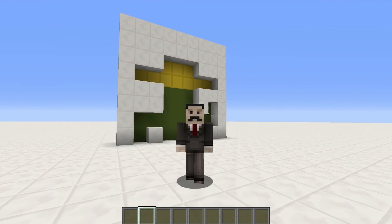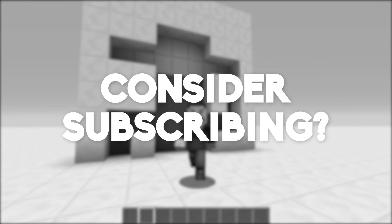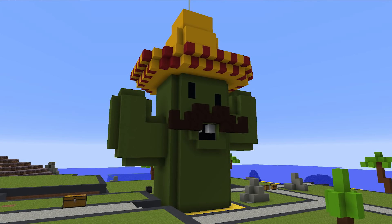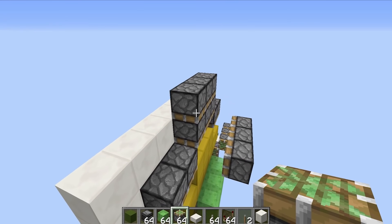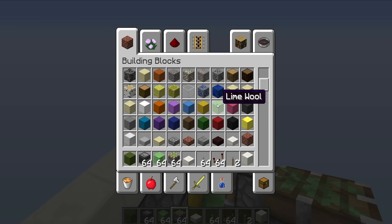I'm not even a hundred percent certain this is going to be possible. Just as a quick disclaimer — if you don't know what a Bumbo Cactoni is, it was built by Scar on the Hermitcraft server and is essentially me as a cactus with a sombrero. I've laid out all the pistons for this thing and as far as I can tell, I think it's going to be possible.